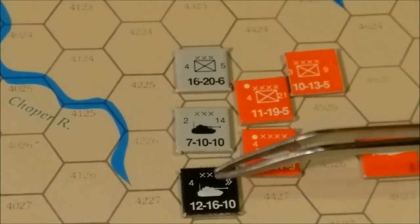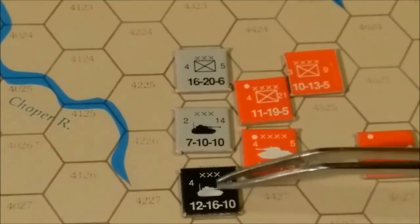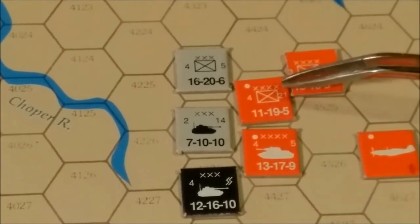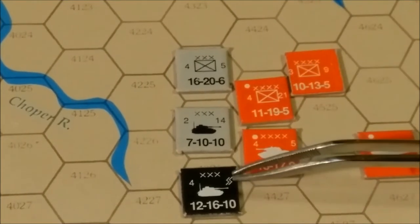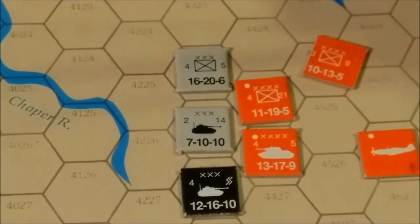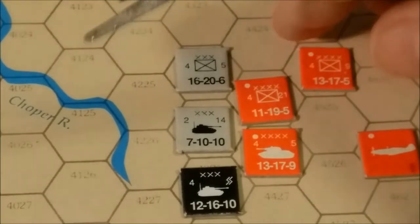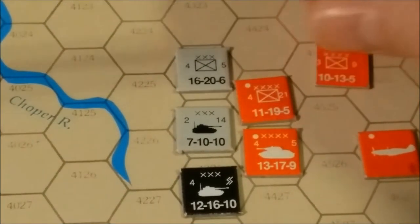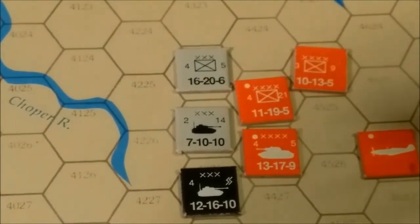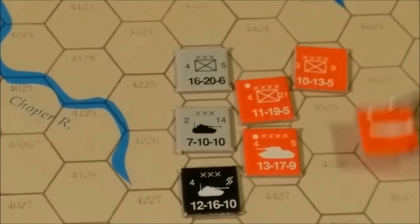This would be an SS unit with four steps. The silhouette or symbol indicates unit type: infantry, armor, tank, mechanized, panzer. A unit flipped from its front side to its back side shows the step loss — for example, starting at 13-17-5 becomes a 10-13-5. The number on the side is the historic unit ID. Most Soviet units are armies; most German units are corps.